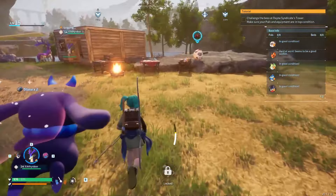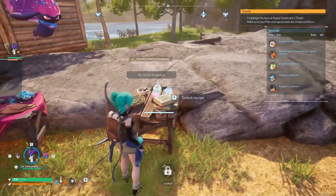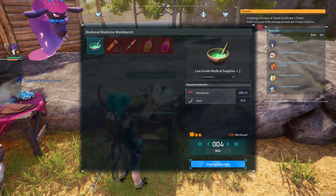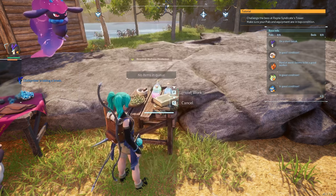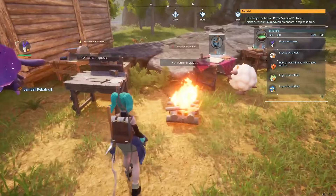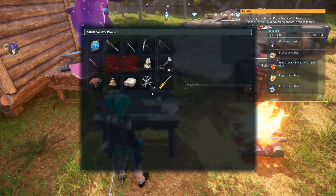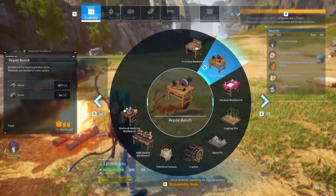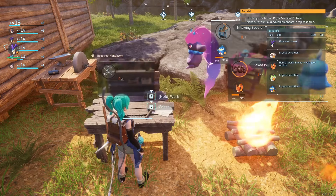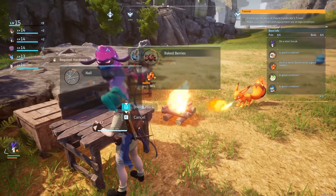We are progressing, a little bit slow but there's no race. Low grade medical supplies - I wonder if these have a timer on them. We'll acquire that and bake some more berries. We need the high quality cloth so we need five more nails - let's get five more queued up. I needed arrows first but looks like we're making nails first.